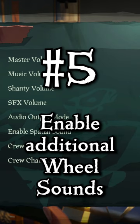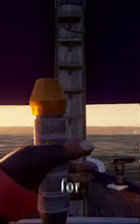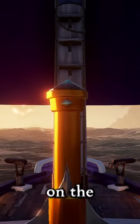And lastly, number five: enable additional wheel turning sounds in your audio settings. This setting will have the wheel make extra sounds for every quarter that you turn the wheel. However, this setting can be a little confusing on the bigger ships.